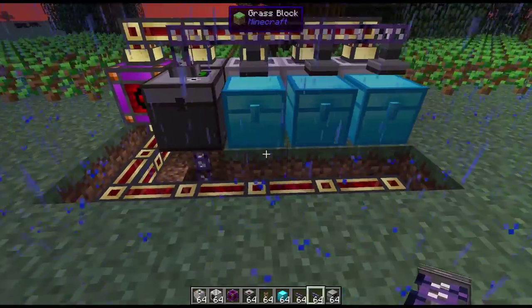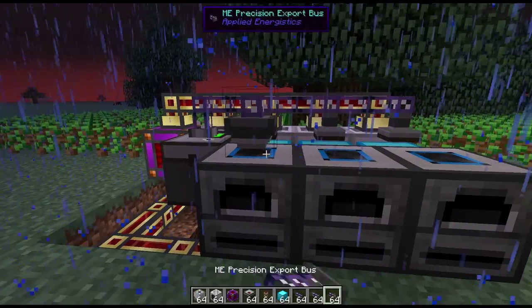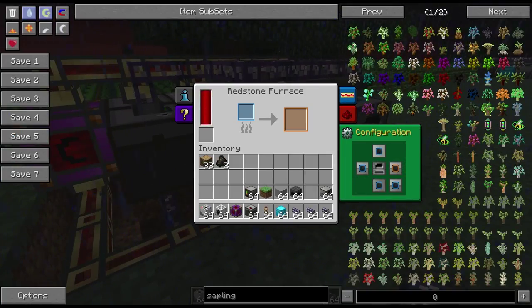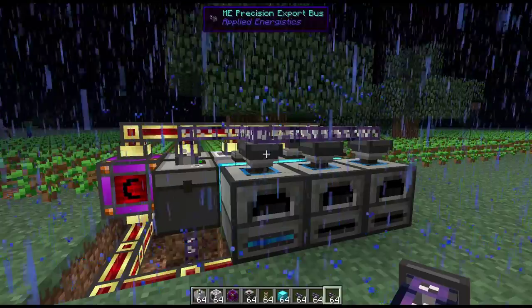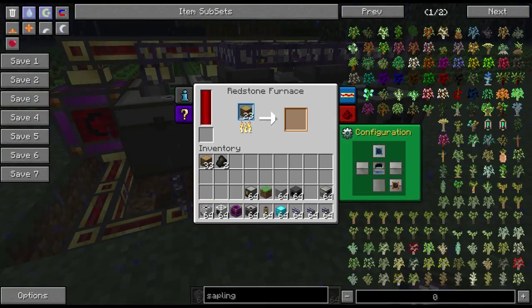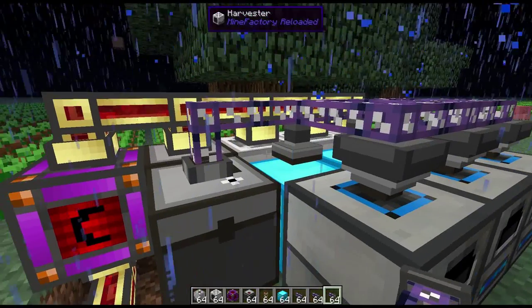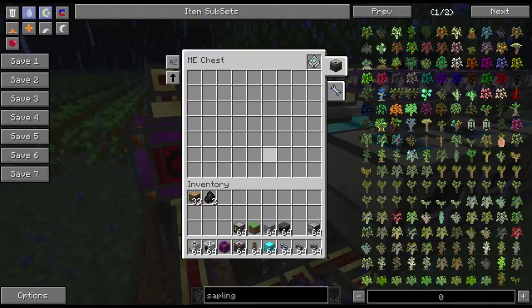The next step is putting the wood into your redstone furnaces. On top of the furnaces, place some precision export buses and set them to export into the chest behind them. In the configuration UI for the furnaces, blue means input and orange means output — they will automatically output into any adjacent inventory as long as they're set to the proper color. Set each of the export buses to output oak wood. The furnaces will fill up with wood gathered by the harvesters, and when finished, they'll place the charcoal back into the chests, which goes into the ME storage drive.